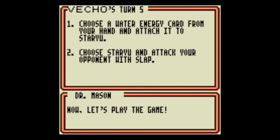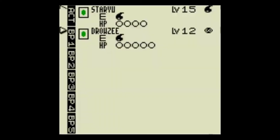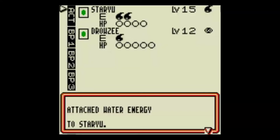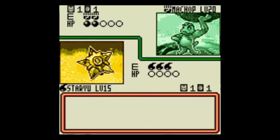Okay, Drowzee and Staryu. Choose Staryu. Choose a water energy card from your hand and attach it to Staryu. Choose Staryu and attack your opponent. I'm about to slap this Raticate. I just realized that Machop art right there — I have that exact Pokemon card!